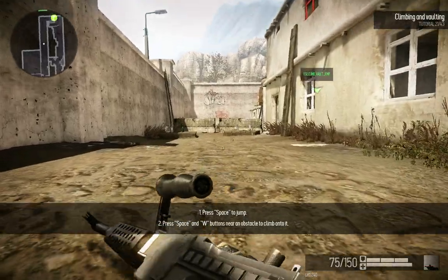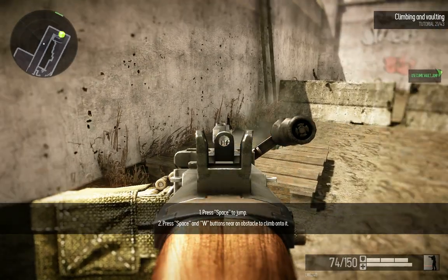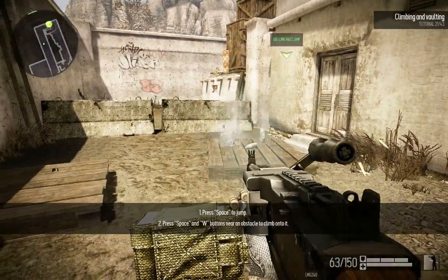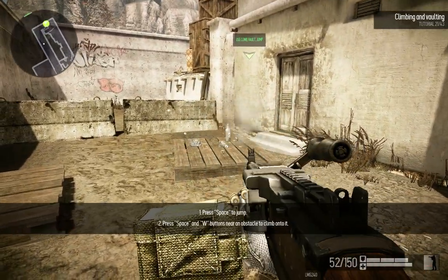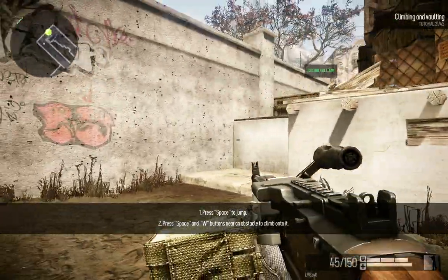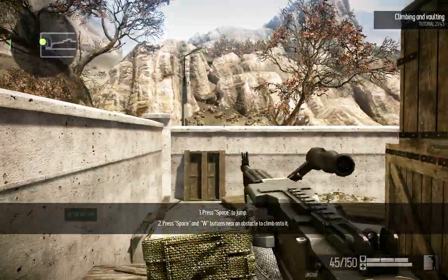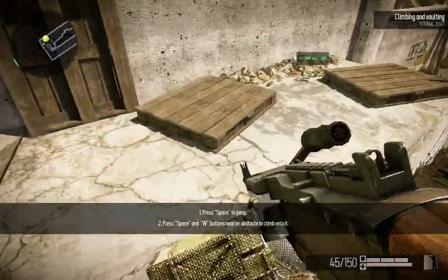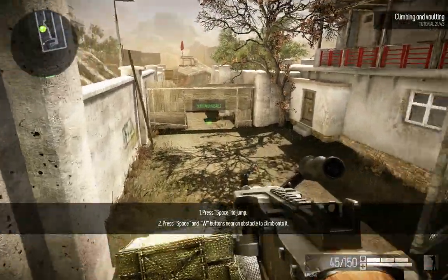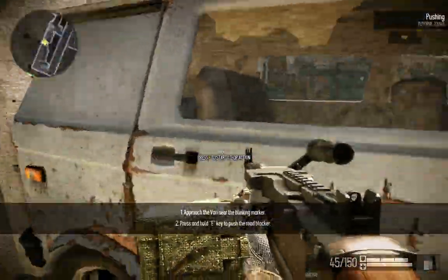You can jump and climb over obstacles. You can also slide instead of crouching. When you push the roadblockers, you can also use them as cover.